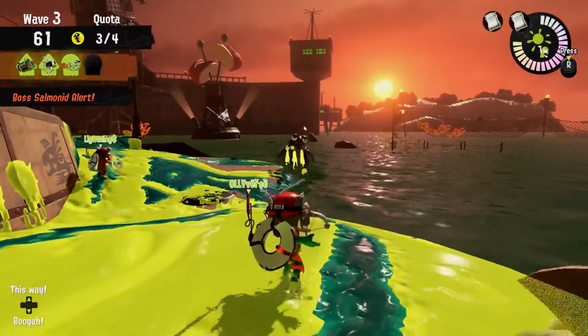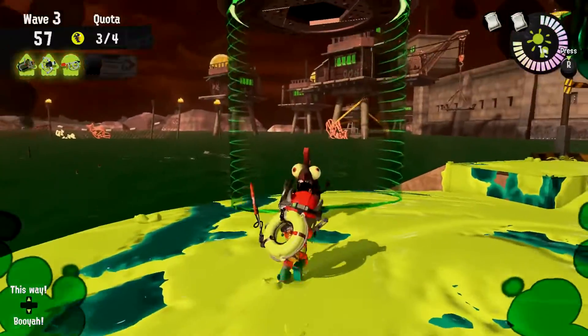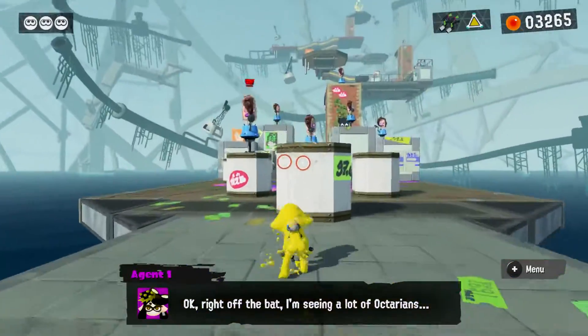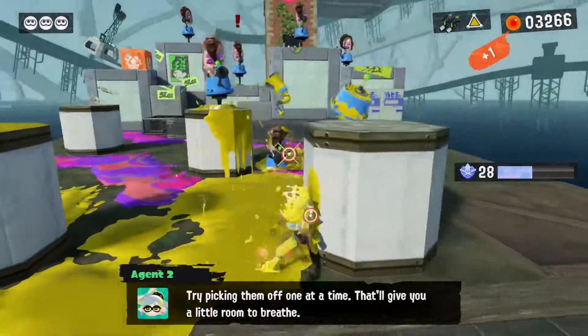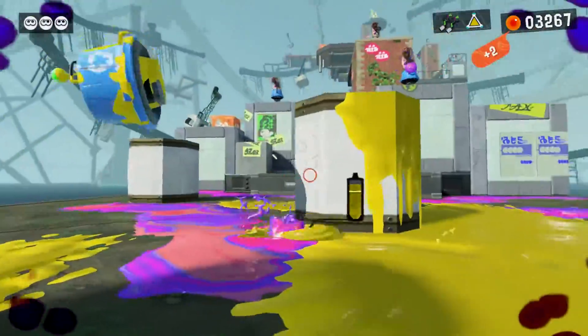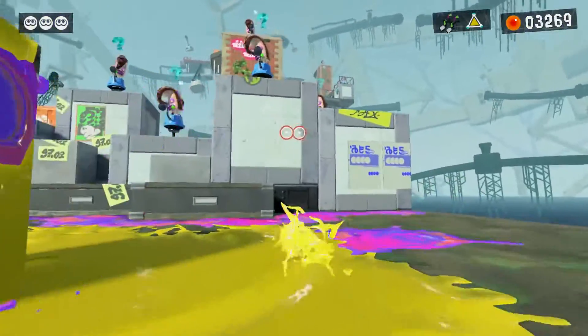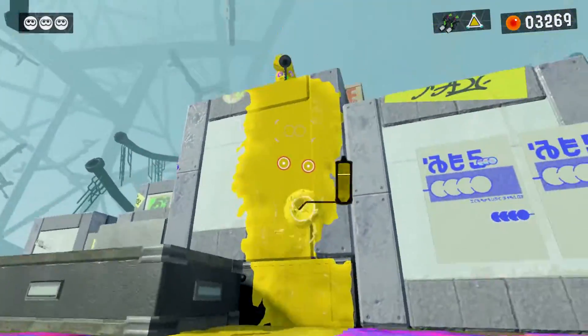Visually Splatoon 3 looks fantastic. It sports the same visual style as its predecessors but it looks really great. The ink looks super glossy and it runs at a consistent 60 frames per second even when things become a bit chaotic. There's no spoken word in the game since the characters spout gibberish when speaking, but it is pretty cute. The splat sound effects never got old even after hours of playing and the soundtrack is quite catchy.